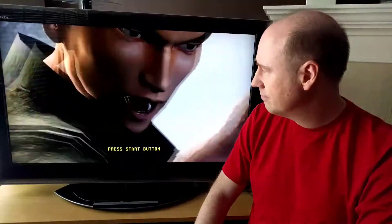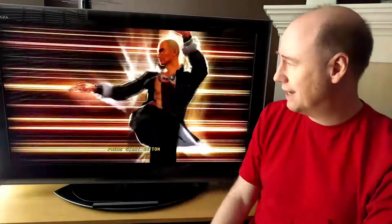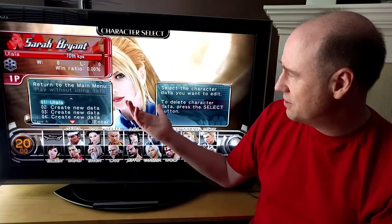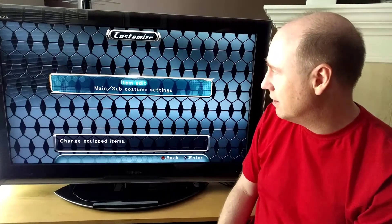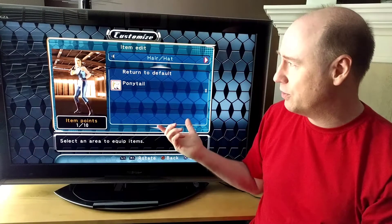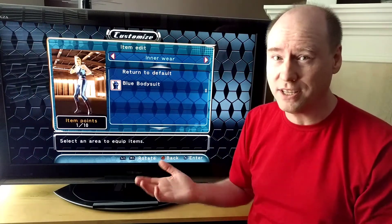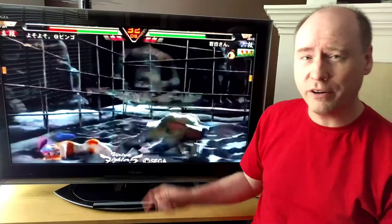I'll pop into the game and show you — it's been downloaded, it's on the hard drive, but it's not there. Here we are, game is loaded — Virtua Fighter 5. Let's see if I can pull up that DLC, but I know I can't. If I go to Customize, there's Sarah Bryant — I've given her the name Oolala. But if I go into her costume settings and try to edit, the Oolala stuff is just not selectable.